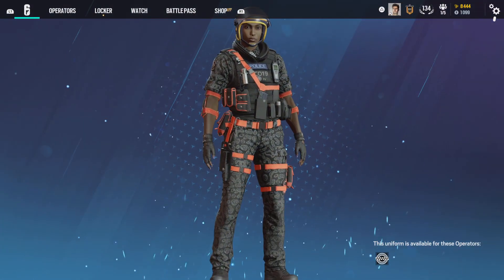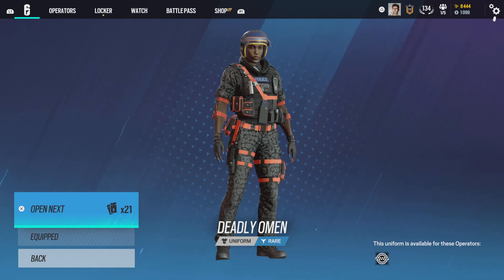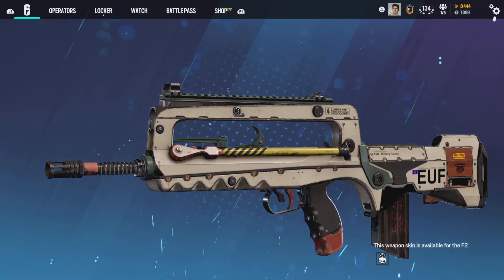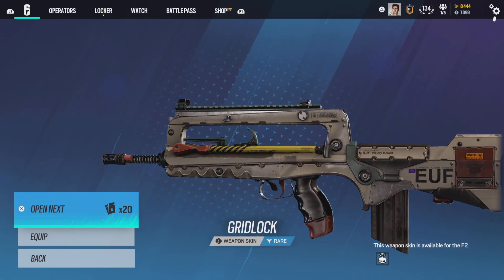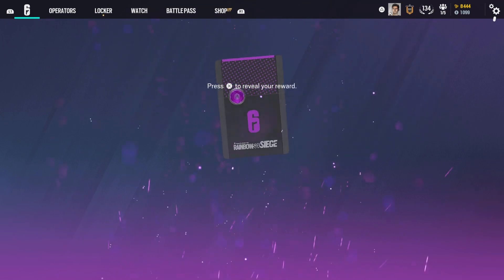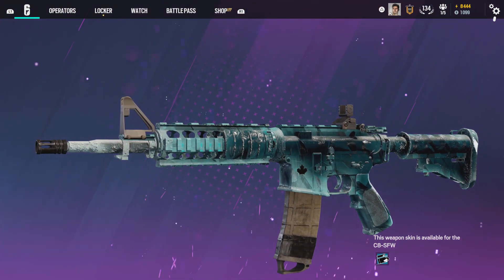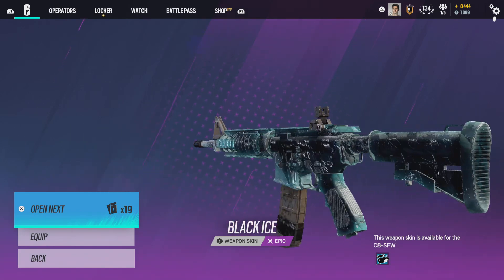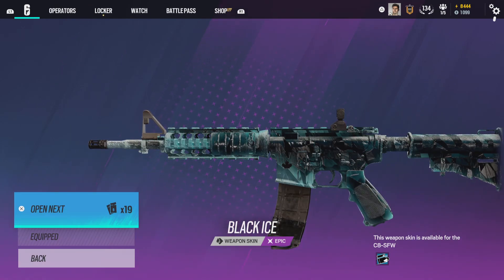No black ice. I will equip this one. It literally says "Oof." Black ice! On command — black ice for Buck! Love it.